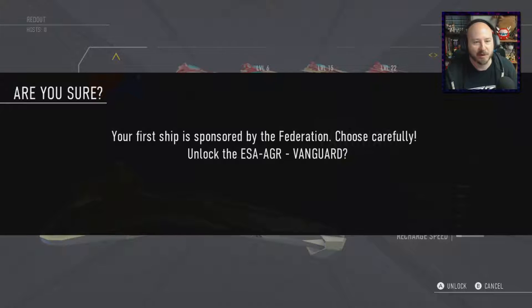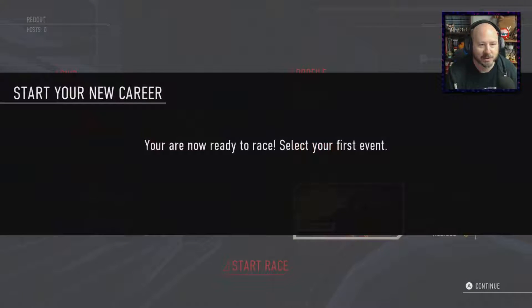First ship is sponsored by the Federation. Choose carefully. Unlock the ESA AGR Vanguard. Yeah, why not? Let's see what happens — we're now ready to race, so let's do this.